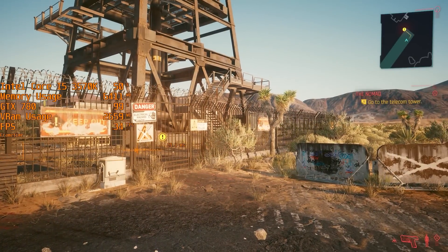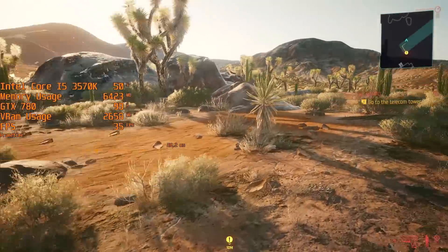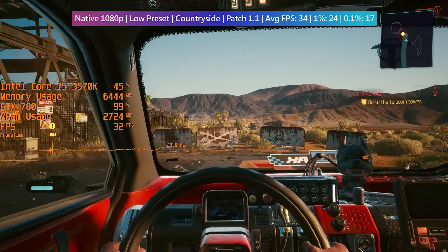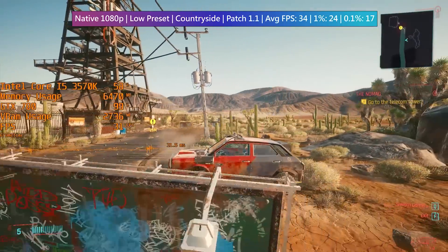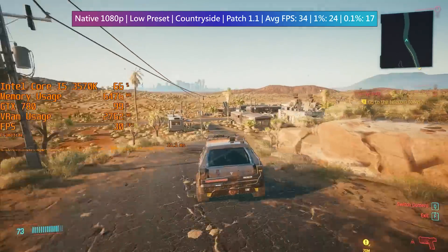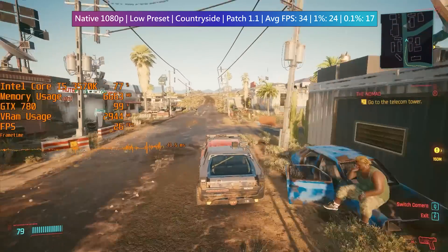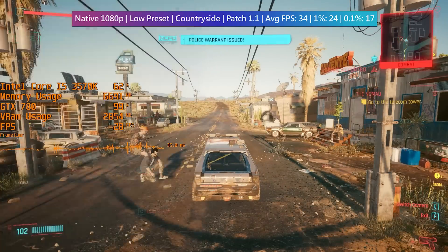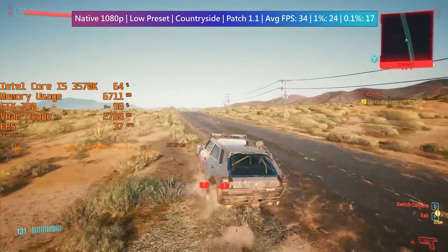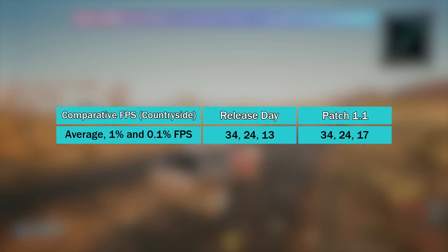Starting off with the countryside, this is more GPU intensive, and from what I could tell, the RAM usage and VRAM usage was actually higher here than it was with the game on release day. That being said, the average frame rate doesn't change, and neither does the 1% low figure. The 0.1% low figure, however, is actually a little higher, which indicates a little less stutter, and to be honest, the game did feel a little bit smoother here. This is hardly a pinpoint accurate test — I'm just following the same route as I did back in the first video using exactly the same settings. Our first test uses native 1920x1080, and if we throw up the comparative table, you can see the slight performance change.